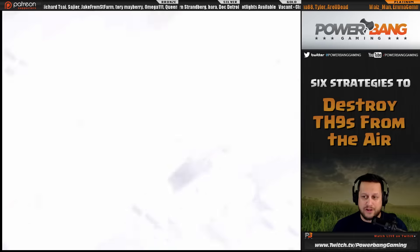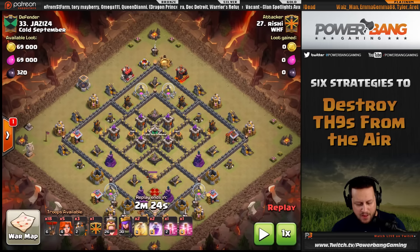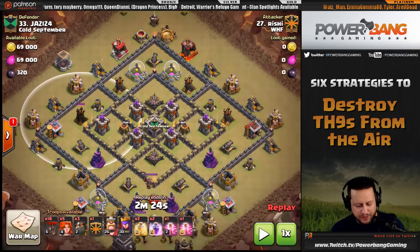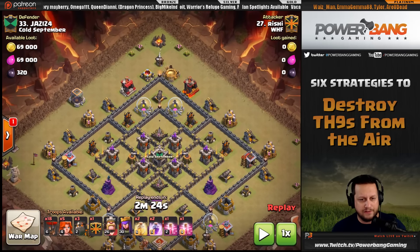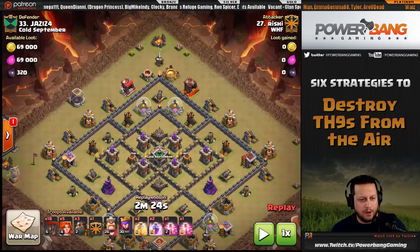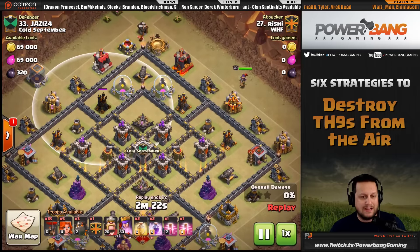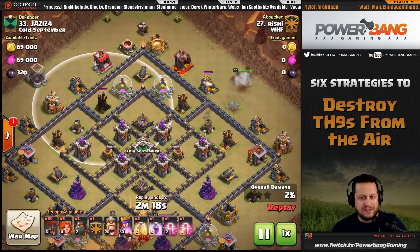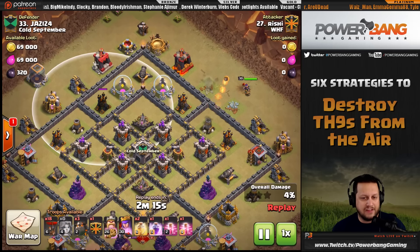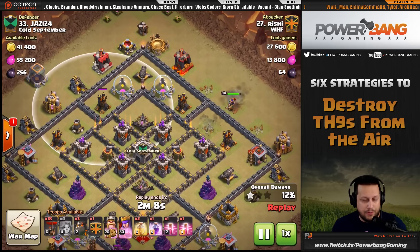Next is Reishi on number 33. This base is symmetrical with all air-targeting stuff very exposed. The air defenses on top leave the bottom completely uncovered, meaning the queen can easily shoot them over the wall. Because there's only one mortar in range of her drop location, incoming damage is very slow and he gets away with accomplishing objectives without even using healers — this is the naked queen walk.